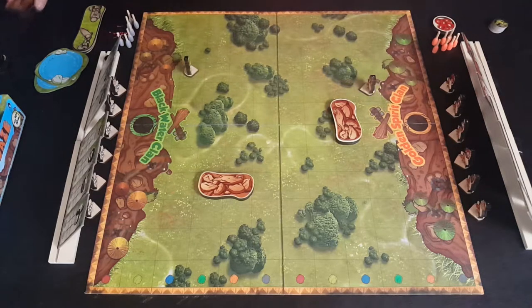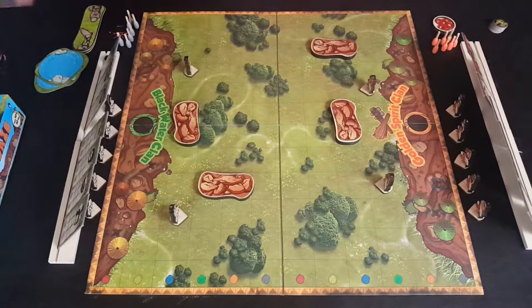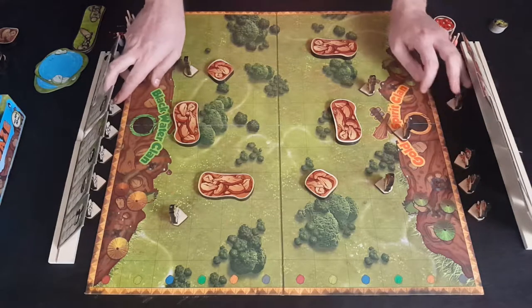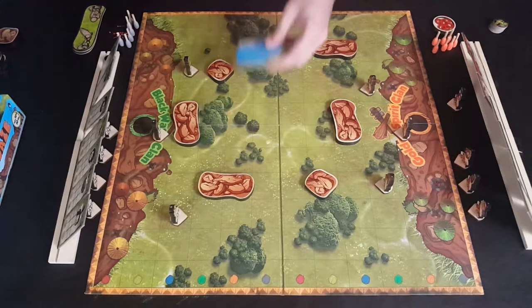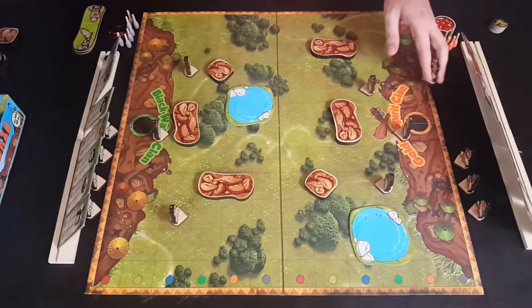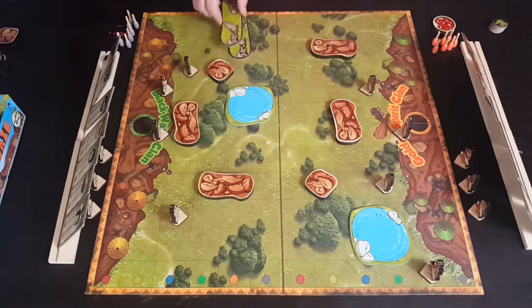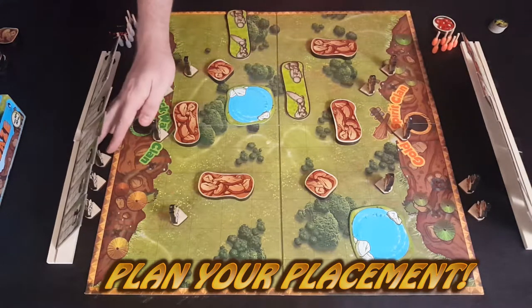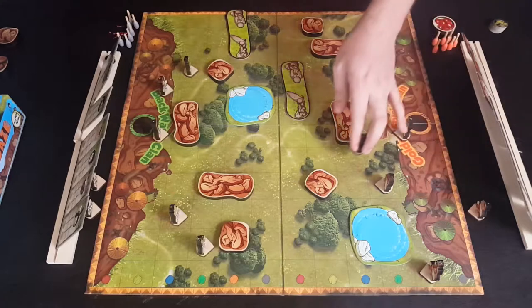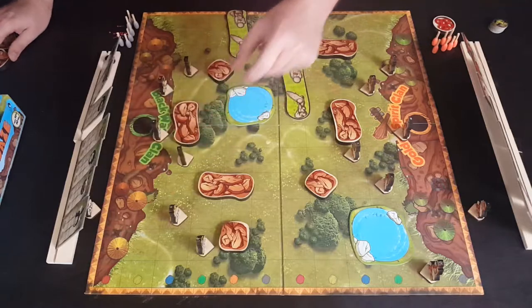You keep placing miniatures — boop, boop — continuing like this until all characters and terrain have been placed. There's a line right down the middle: that's where you place yours on your side and your opponent places theirs on their side. There are definitely lots of strategic considerations for placement, but for speed we'll just speed it up. Note that you can also jump on top of boulders, which is pretty useful.